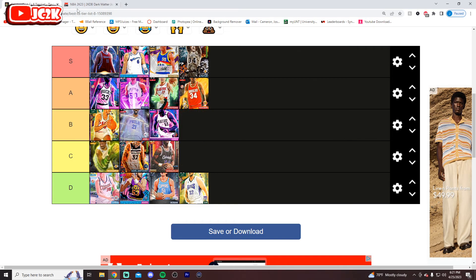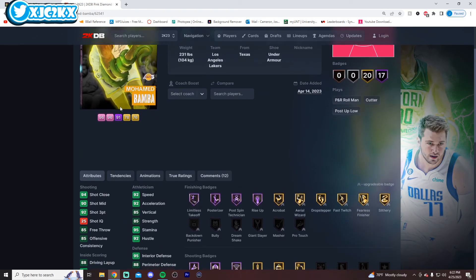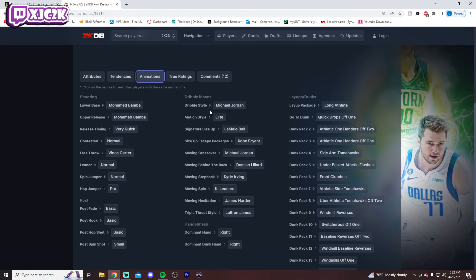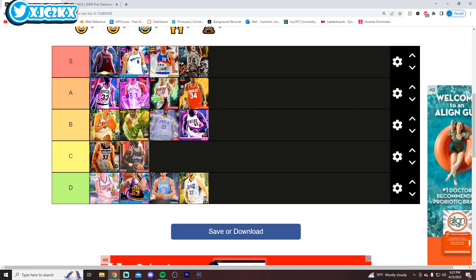The one guy I could consider moving down is Mo Bamba. Taking a quick look — you're looking at a guy with 17 HOF badges, Limitless Takeoff, Post Riser, Limitless Range, Clamp Breaker, Quick First Step, really good defensive badges, good speed for a big, good defender, moves decently well, has quick drops. I don't love the release, but he's good enough where he's definitely a B-tier guy. He's better than the guys in C-tier for sure — that's a B-tier center, and that caps off our center tier list. Let me know what y'all think in the comments. I hope y'all enjoyed the video — if you did, hit that like button, leave a comment, and subscribe. I'll be back with more 2K content very soon, and I appreciate y'all. Peace!